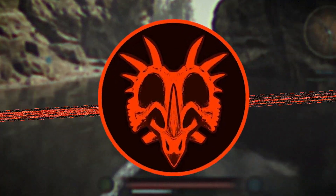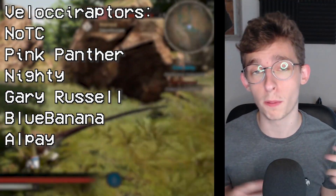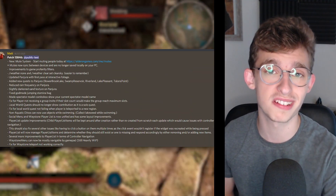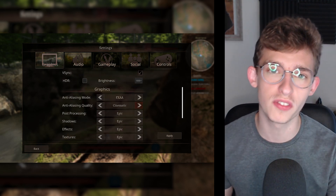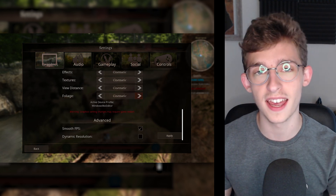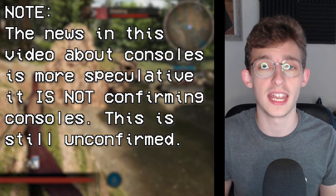We potentially have a huge Path of Titans update in the near future, an update that will be bringing a lot of new stuff to the game. If you look at the public test branch and all the updates released there, you'll notice these updates are getting bigger and bigger. Some include standard changelogs with bug fixes and tweaks, but some include brand new and very interesting stuff. I'm also going to be talking about consoles, as we have some news that could hint towards further news in the future.